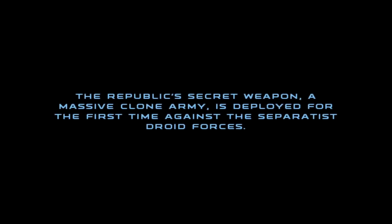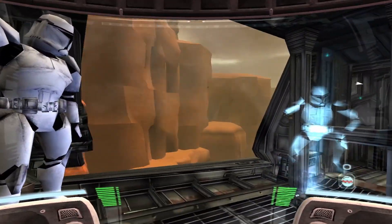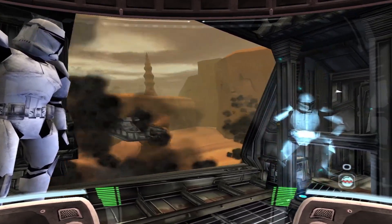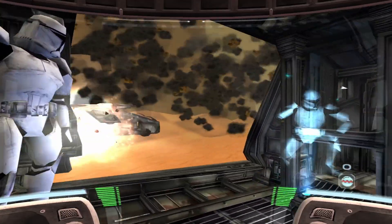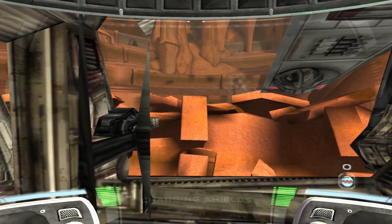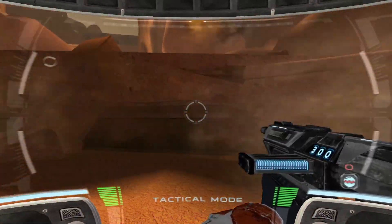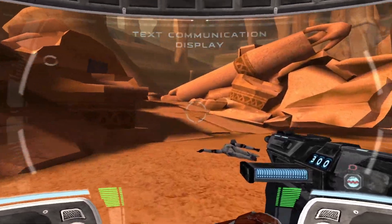I actually get chills whenever I read these descriptions. It's such a simplistic and neat way to get mentally prepared for the battle. Now we're dropping into Geonosis, and this is where you start noticing big differences with this mod. As you can see here, the coloring for the sand, the dirt, and the rocks all look a lot more accurate to Attack of the Clones — they've got that orangish-red color to them now. That's one of the things this game does really well: it just drops you in, and it's really cinematic and tries to make you feel a part of the action.